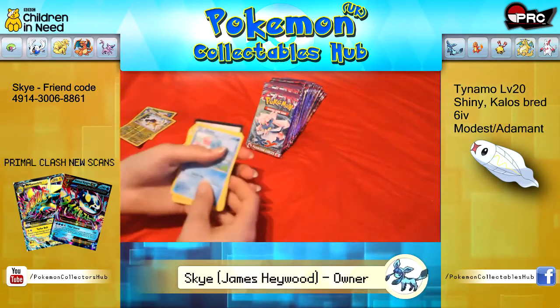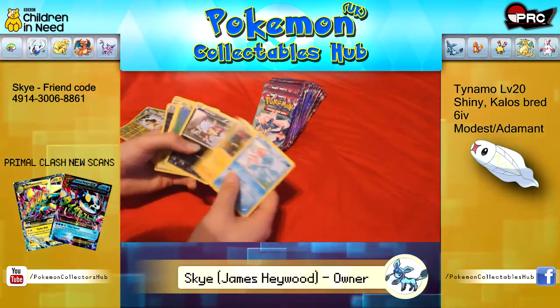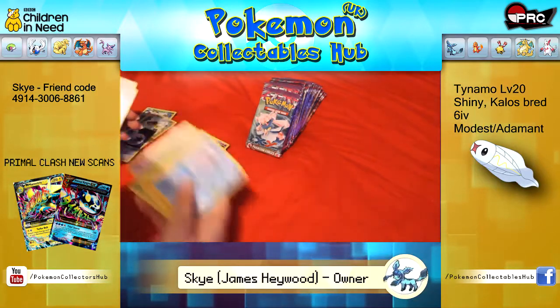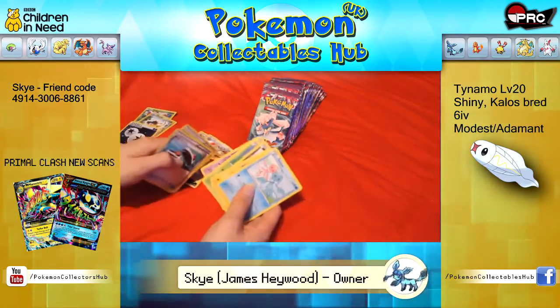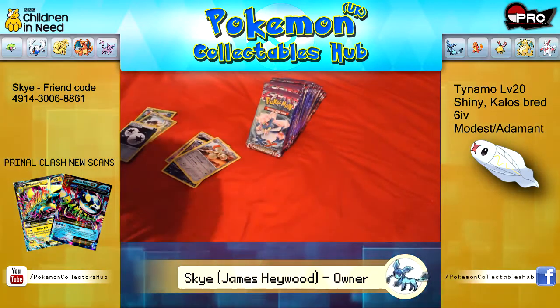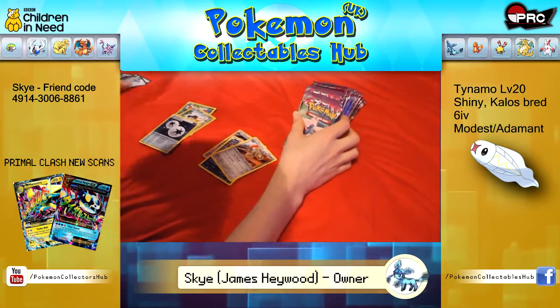This is how I used to open them when I was younger, very quickly. Frillish, Helioptile, Purloin, Venonat, Munna, Double Colourless, Reverse Escavalier, Rare, Roller Skates, Fletchinder and Zorua.